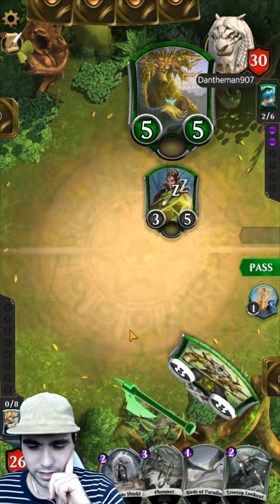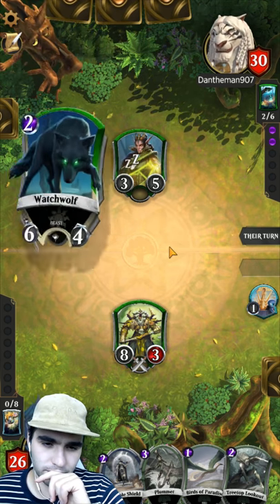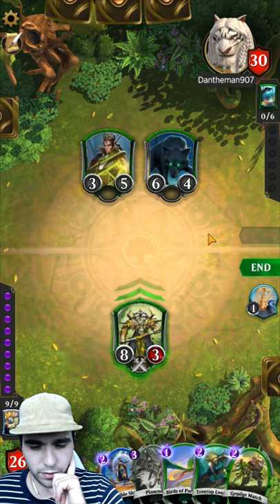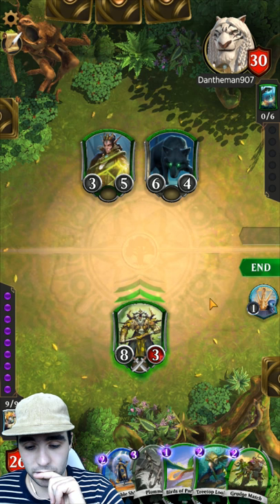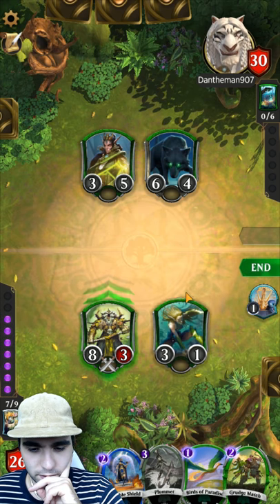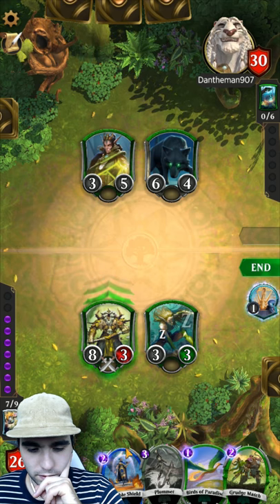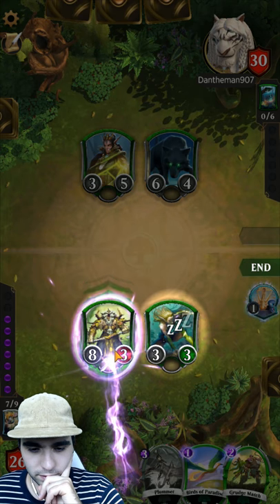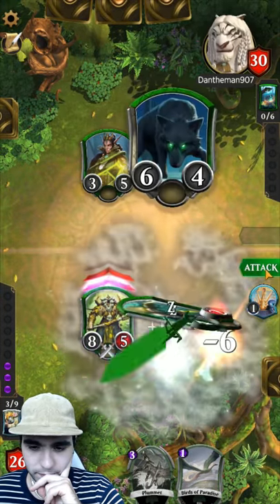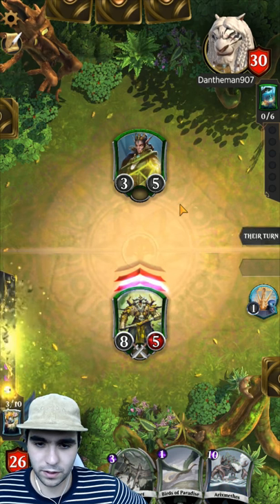Let's just do it, let's see if he can get rid of us - he might have a Grudge Match. We have a Grudge Match, which is great. We've also got the Treetop Lookout. If we use bubble we can survive, and then we Grudge Match this guy - perfect, we got it. We're in. I reckon he'll defend. Let's get ourselves another Mana Coupon.